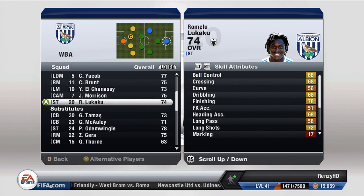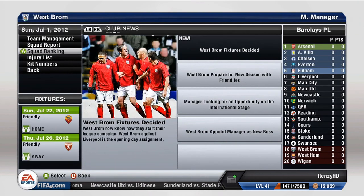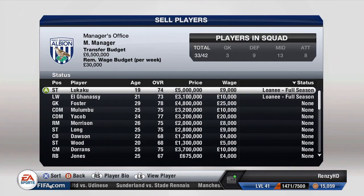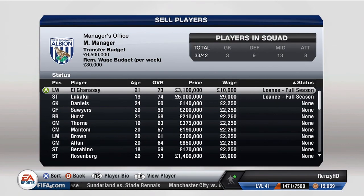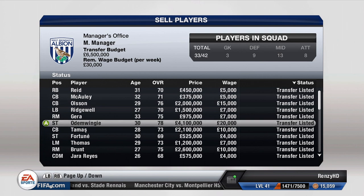That's the team so far, now we'll move on to who to sell. By the way, Lukaku is on loan so he will obviously have to go back to Chelsea after this, but what you could do is try to buy him next season. You do get a 6.5 million transfer budget, so if you like him when he goes back, you could probably make Chelsea an offer. This is the transfer list and it is pretty big - Odin Wingy alone is worth 4 million.